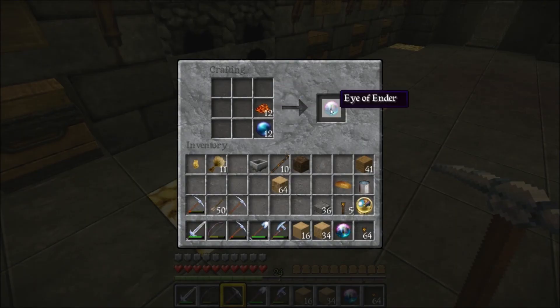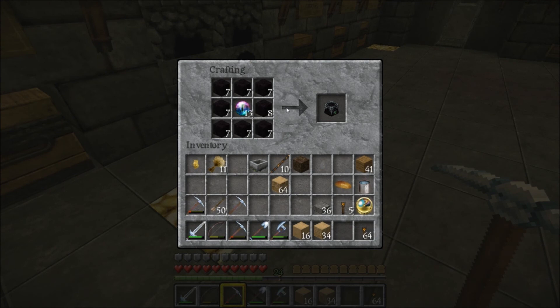I'm going to make some eyes of ender finally — I only have the one that I found. Next I'm going to use those eyes and some obsidian to make some ender chests, because I have not done so before.